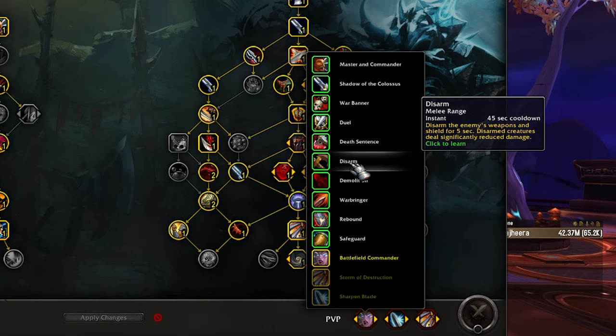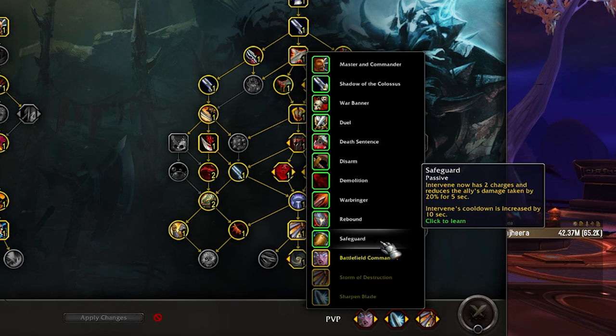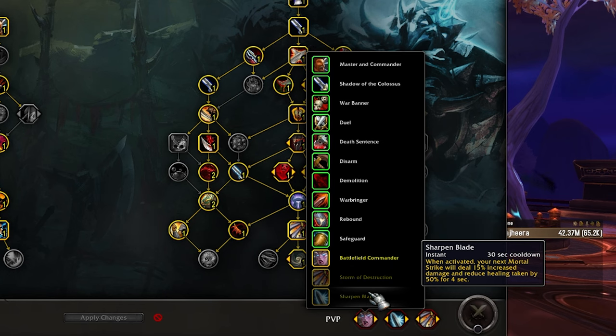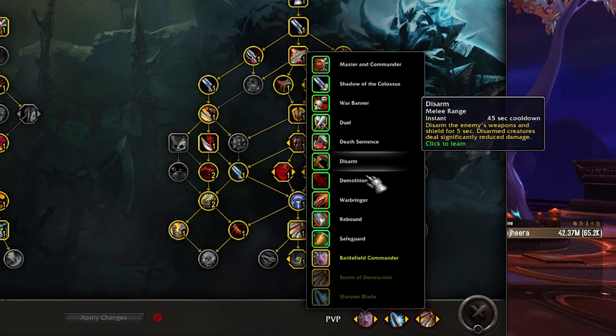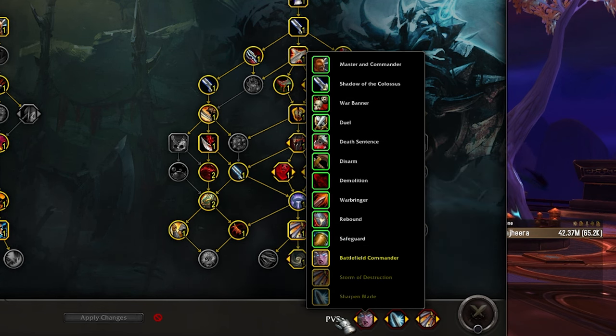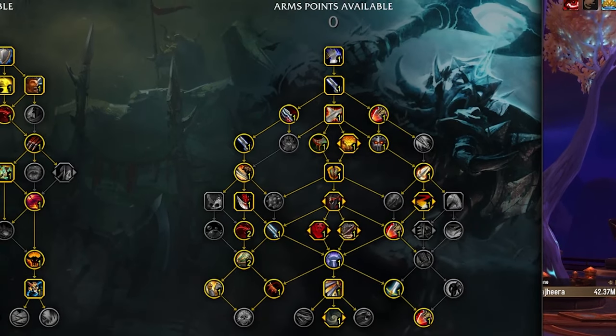Safeguard is a newer one — it's super nice. Intervene has two charges with a slightly longer cooldown, but it gives your ally a 20% damage reduction for five seconds. I love this talent and I'll play it frequently. For the offensive choices, I think it's Battlefield Commander, Storm of Destruction, and Sharpen Blade for me — those are really fun. But the defensive ones like War Banner, Duel, Disarm, and Safeguard are really nice. I don't really play the other ones too much.